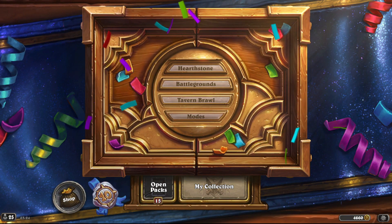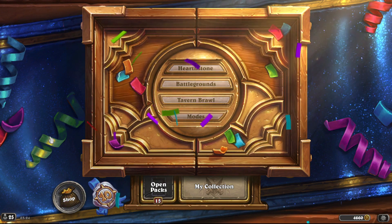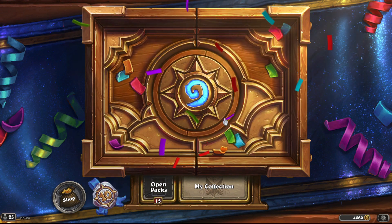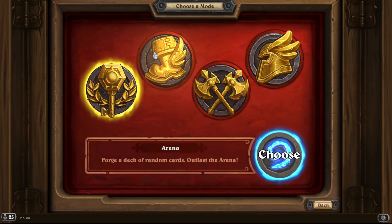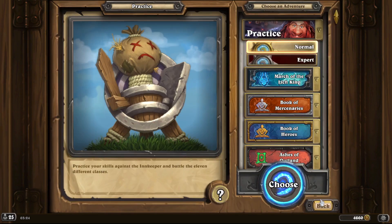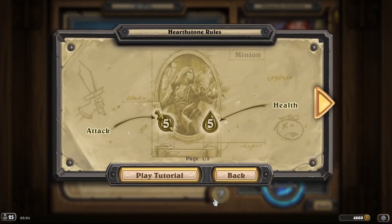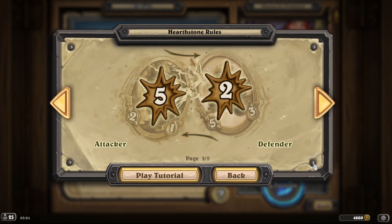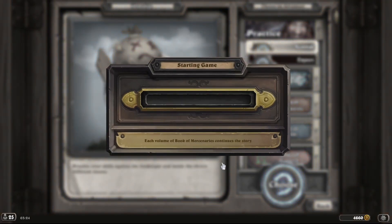If you didn't enjoy the secret mini-game, just in case you're wondering how to do it — let's show you again. Go to Modes, go to Solo Adventures, go to here, and click three times there, once on top. That's how you enter the secret one. So if you want to play this week's Tavern Brawl whenever you want, you just do that little trick.